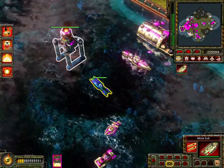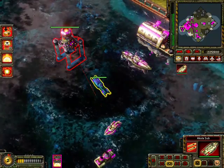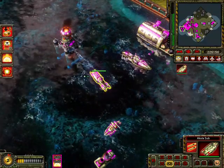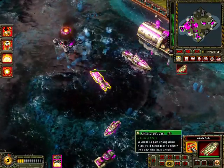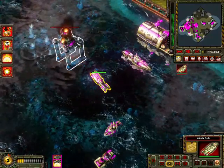This is the Akula Sub — a submarine vessel of the Soviet Navy. It has to surface to fire with air-powered torpedoes. Its special ability, the Ultra Torpedo, deals very heavy damage to anything it hits.